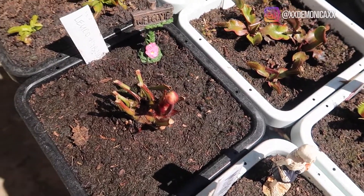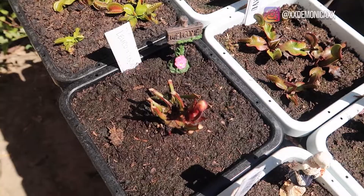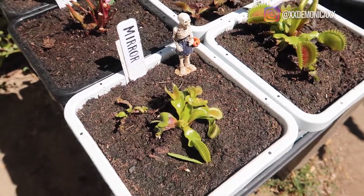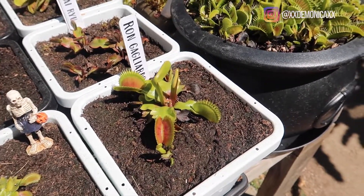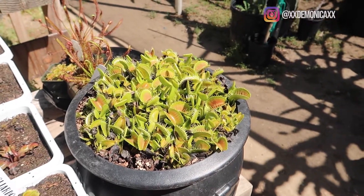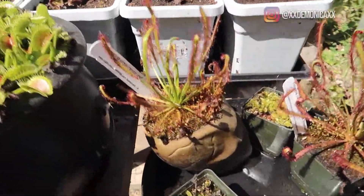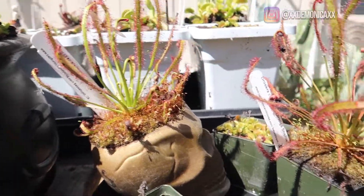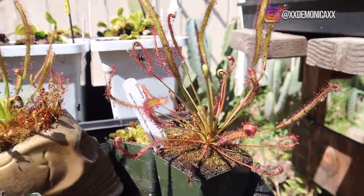Kairi Ryu. This is a Leuco Hybrid that we ended up getting at a Skippy raffle. This is Mirror. Ron Gagliardo. This is my Typical Venus White Trap — I still need to repot this. On this side I have more of my Droseras. This is a Narrow Leaf, and this is the Orange Sherbert from California Carnivores.